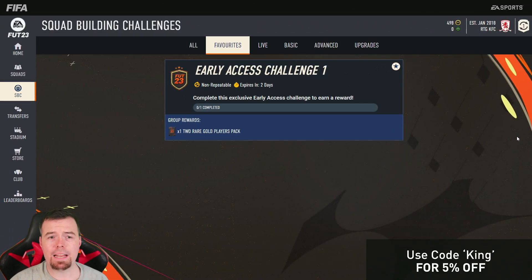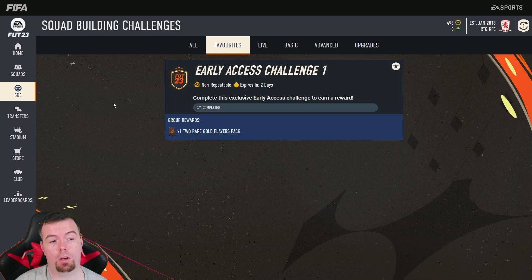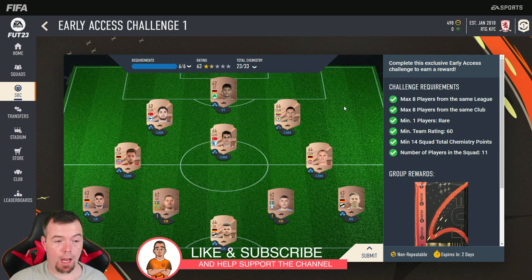Welcome to another SBC video. Today they've dropped us an Early Access SBC, which I was generally surprised about. It's a tradable two rare gold players pack, which is tradable and cheapest chips — I class it as a 5k pack.